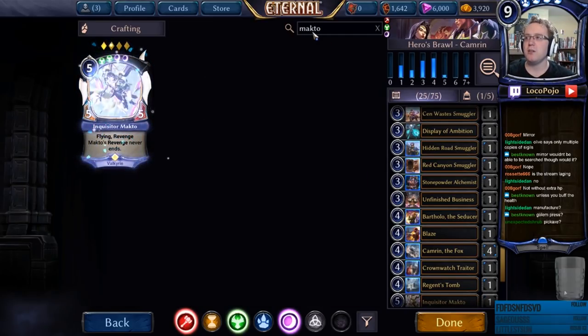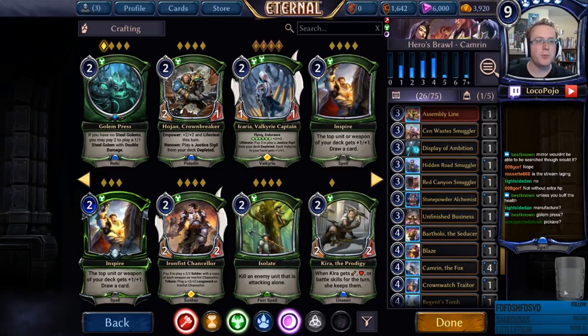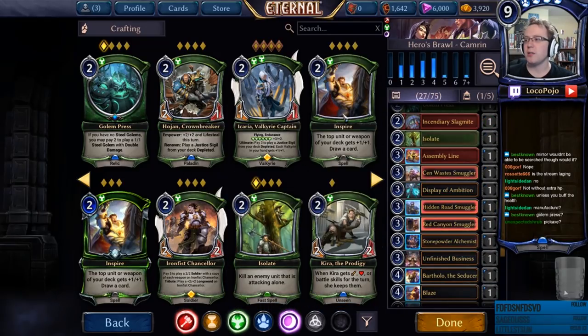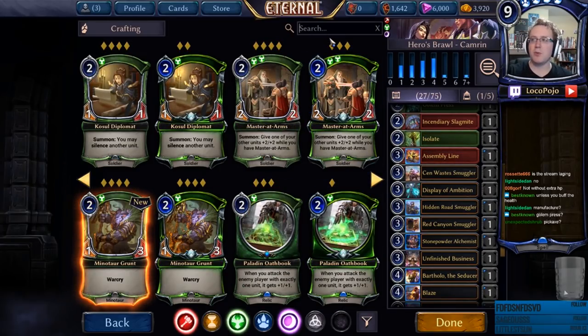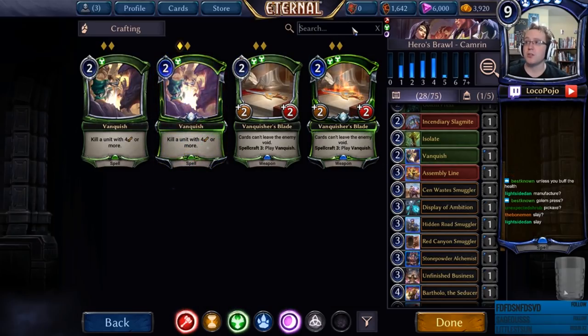Crownwatch Trader seems very strong and is only in our colors, so that's a pretty good option. Bart is unblockable and can get relic weapons, which may be useful. Stone Power Alchemist is 100% what we want. Mokto definitely belongs in here — revenge stuff in general is going to really help out with Cameron. Golem Press seems like a very good suggestion. For removal, Isolate is pretty strong. We'll have access to Annihilate, Suffocate, and green removal like Vanquish and Vanquisher's Blade.